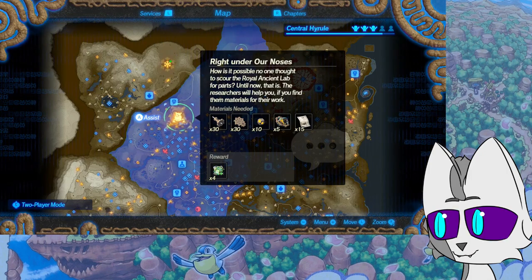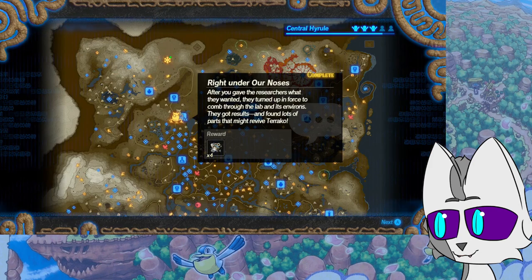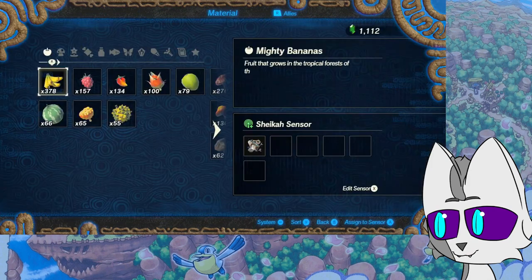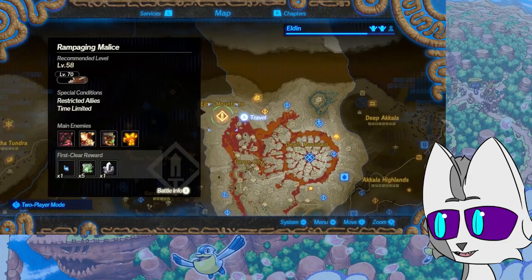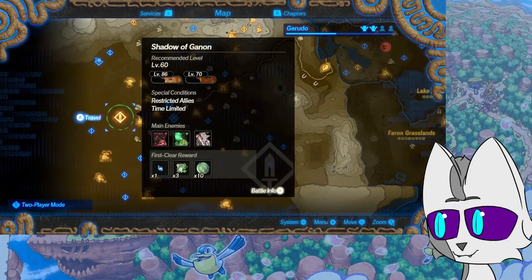How is it possible no one thought to scour the Royal Ancient Tech Lab for parts until now? The researchers will help if you find materials for their work. It's going to take all of my cores, all of them. After giving the researchers what they wanted, they combed through the lab and found lots of parts that might revive Terraco. We currently have 28, we need 50 — that's one part, five parts, so six, nine, eleven, fourteen.